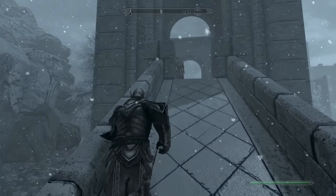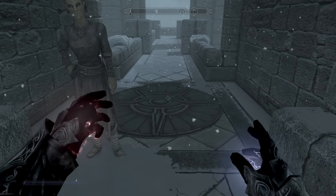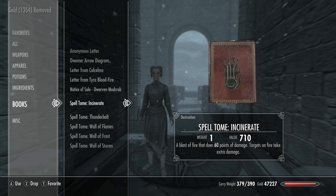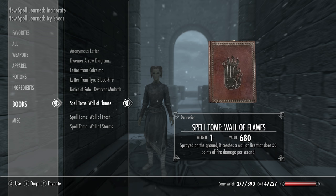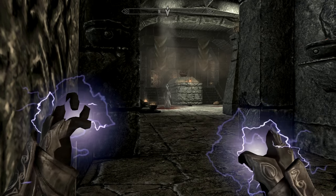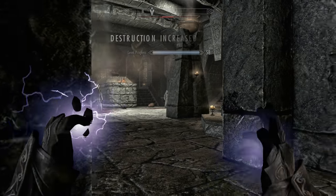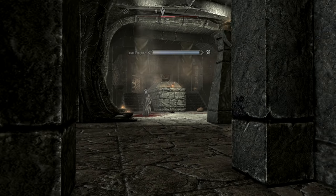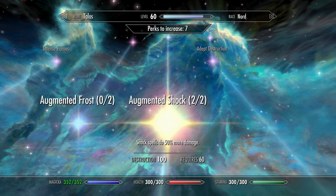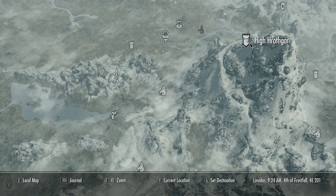Then come to the College of Winterhold — go to the stables, fast travel over, do what you need to get into the actual college. Talk to this girl and get Ice Spear, Incinerate, and Thunderbolt — those are the expert-level spells. To get Destruction from 75 to 100, use Thunderbolt on the old men at the college. Then throw a couple of the Augmented perks in, because they make everything stronger — in the Fire category for now.